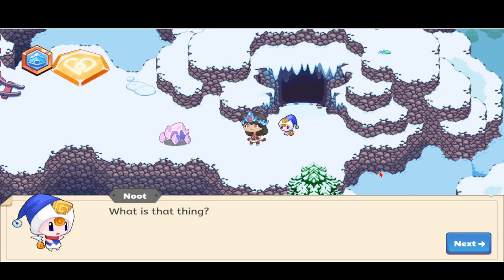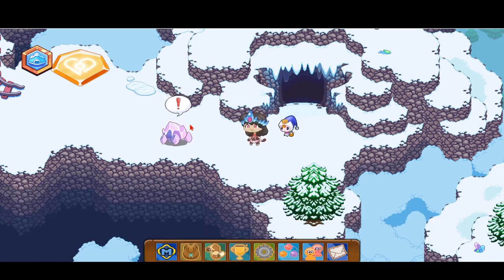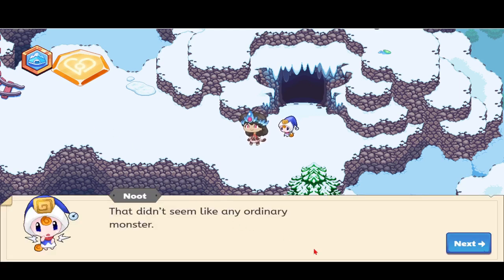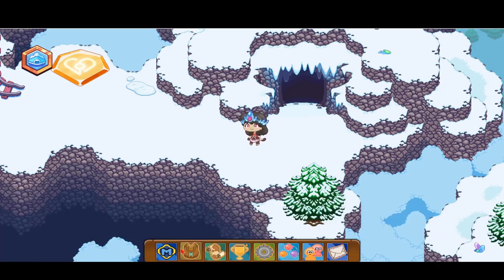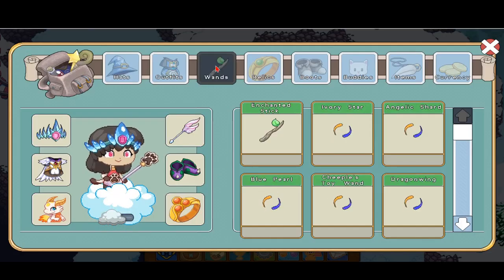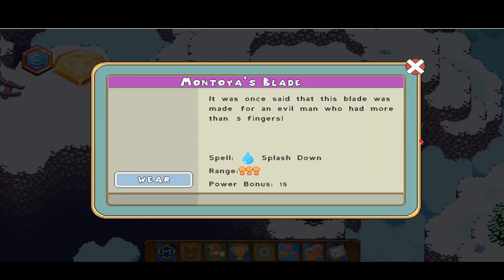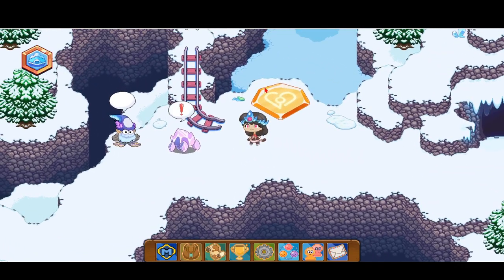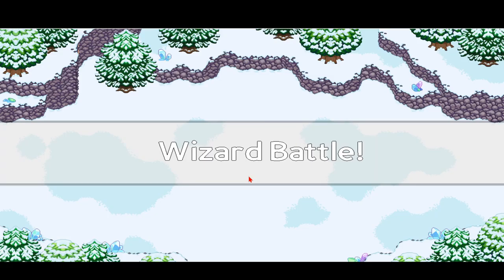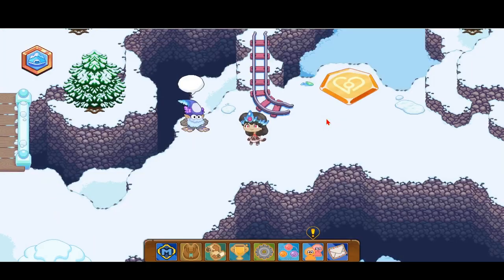So Newt is saying 'What is that thing?' and he gets surprised and runs away. That didn't seem like any ordinary monster. I'm going to go ahead and battle the monster, and I'll be back from that battle. Alright guys, I'm done battling that monster.